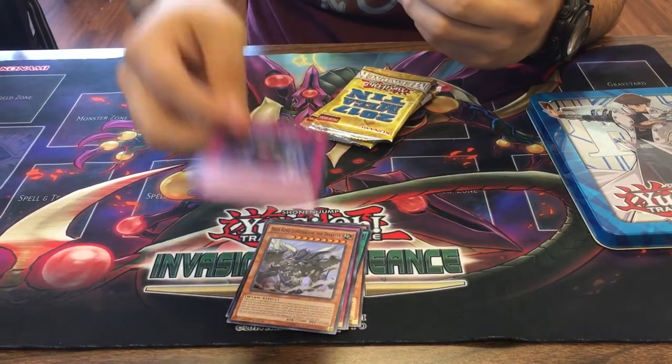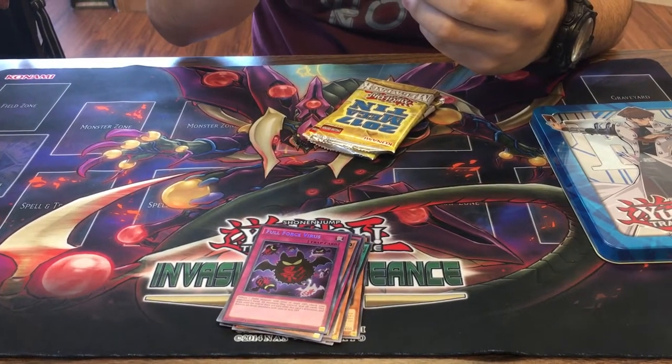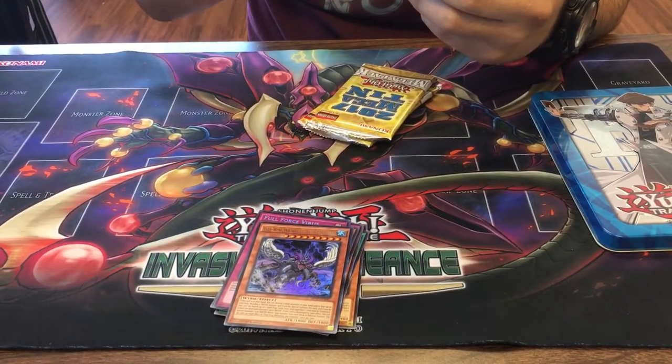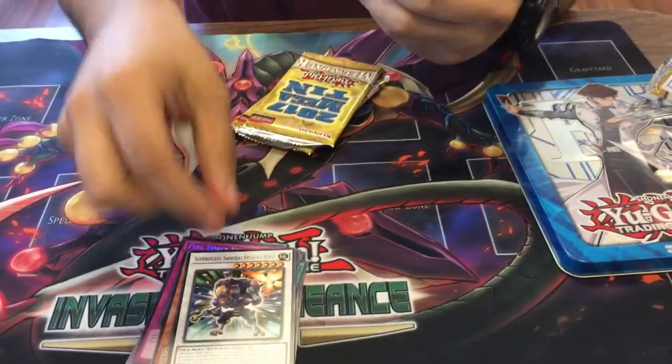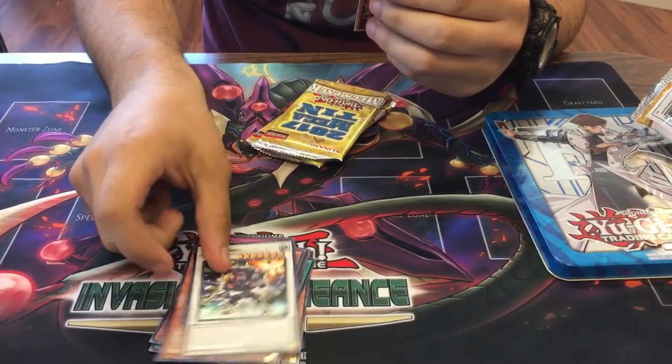Full Force Virus. True King, Bahrastos the Fathomer. And Super Heavy Samurai Stealth Ninja. Pandora — Pandora is nice. Need a nice card? He's fun to use in Superheavy.